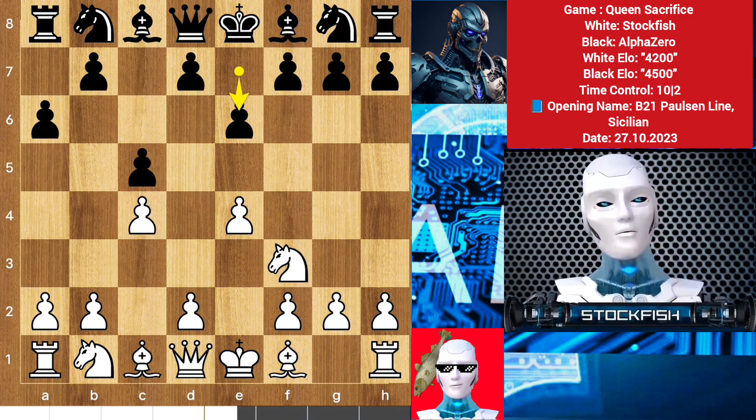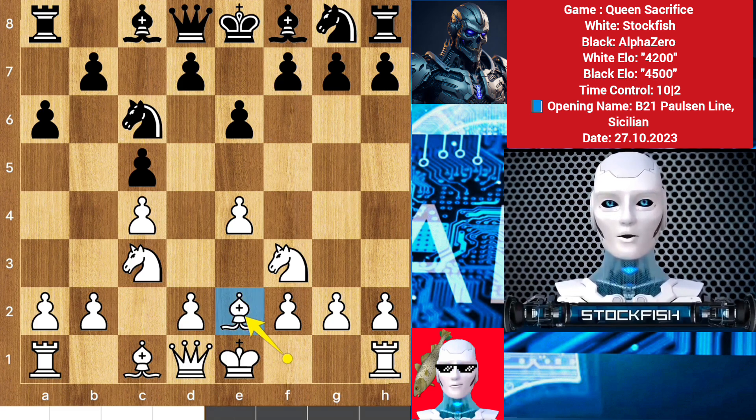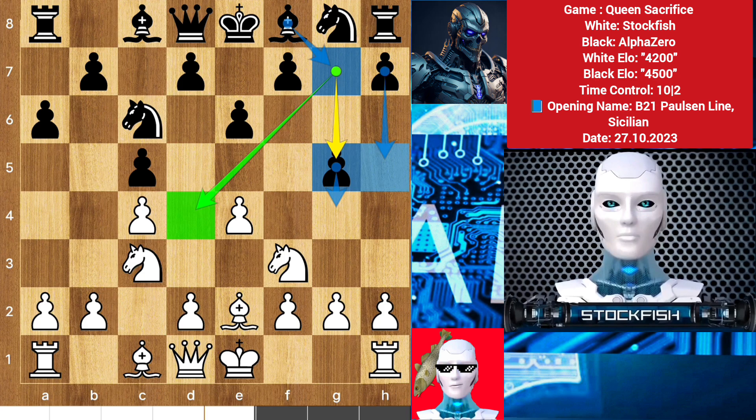We have e6, knight to c3, knight here. I could play pawn to d4, then takes takes, but I chose to play bishop e2. Alpha Zero strikes the kingside with g5 — because he wants to play bishop here, then g4, h5, bishop to d4 to target this, queen here to add pressure.